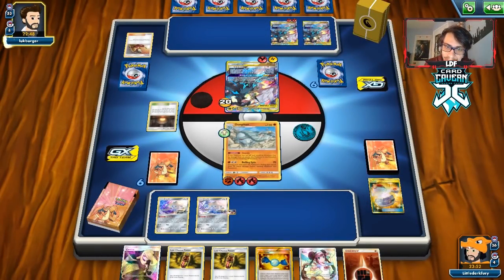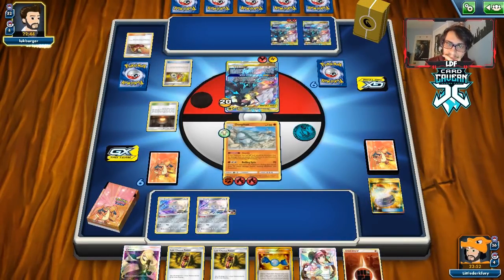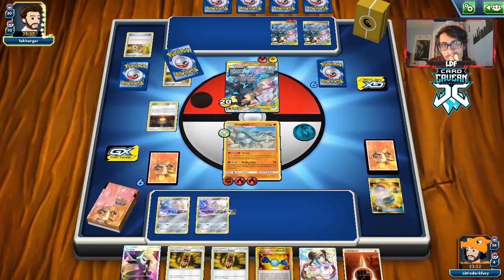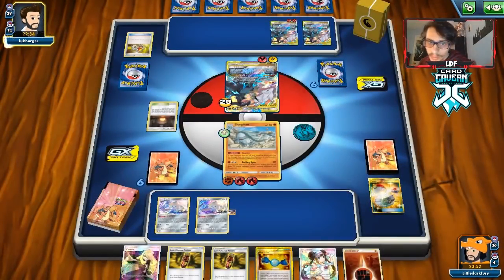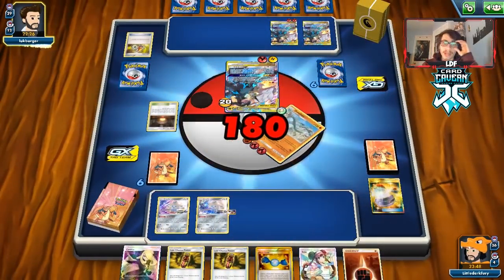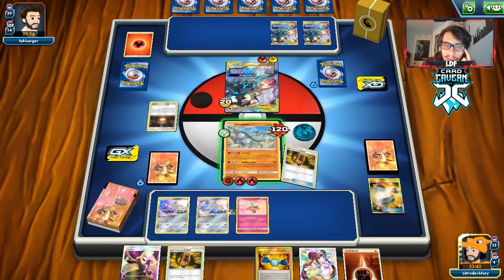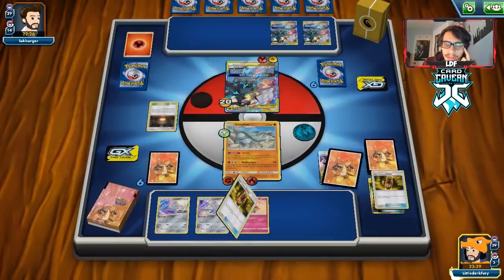They go for it and try to knock us out with Fable Flare Bolts. That's really good — the fact they didn't get to discard all energy means no Double Blaze. There's a Fla-baby on the bench, so we can heal here. We go Cynthia because we really want to get more Fampies in play. We put back the Florges and grab Fampy. We have another Last Chance Potion which is good. We start putting more damage on — we're at 140 on their Reshiram.